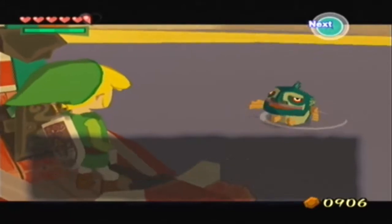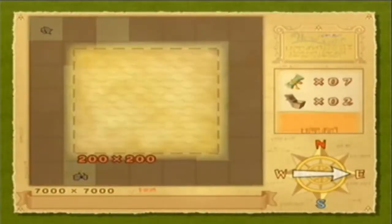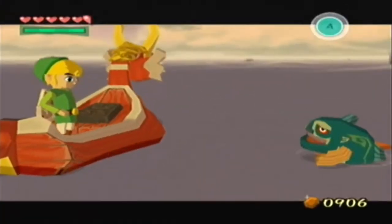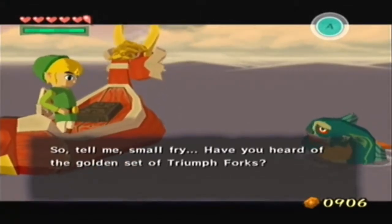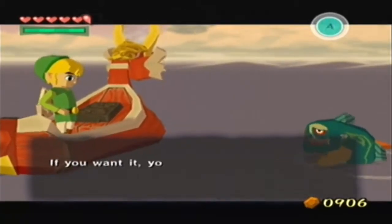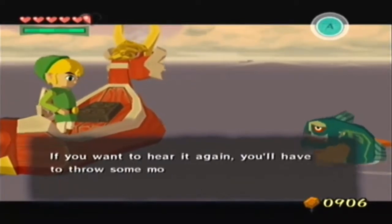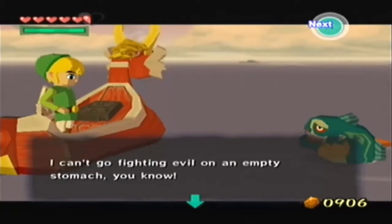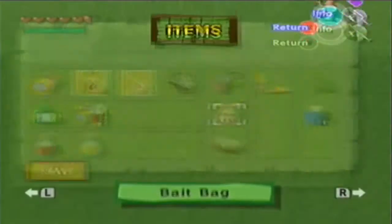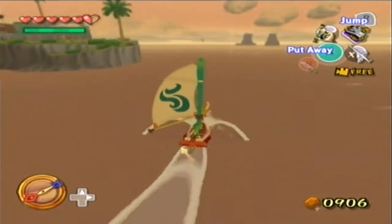Small fry, I think you want to charge for information about the island. Private Oasis - yes, this is the island with the cabana. So tell me small fry, have you heard of the golden set of Triumph Forks? There's a chart that shows you where they are in that house. If you want it, you'd better go in there and search the place from floor to ceiling. We can't actually get into that just yet, though. Hey look, treasure over there! We will be able to actually even own the cabana at some point - that one's a bit more difficult.